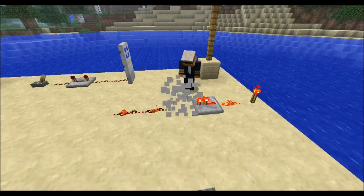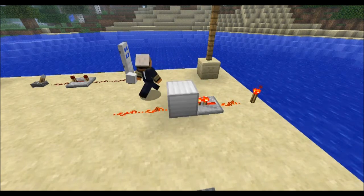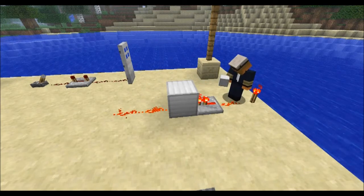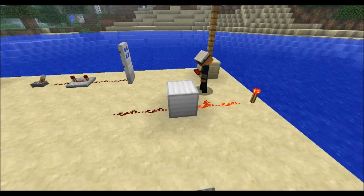This right here will be the Redstone Block Currents. With a solid block, you can carry a current only if there is a Redstone Repeater directly facing into it. If you replace this with dust, it does not work.